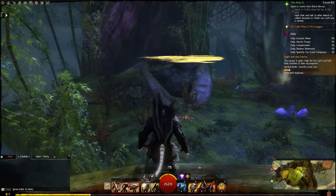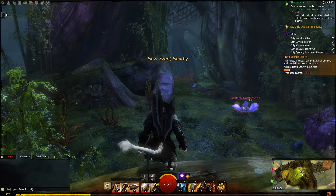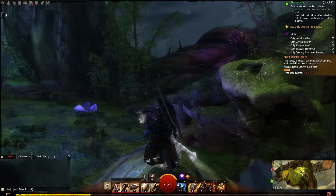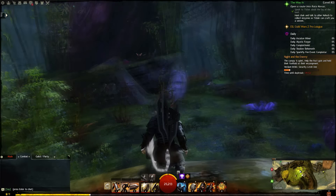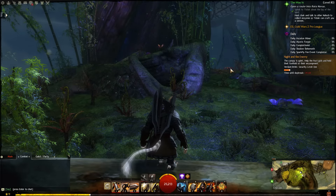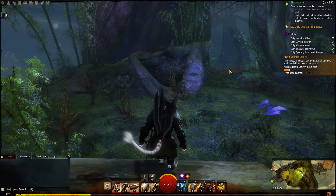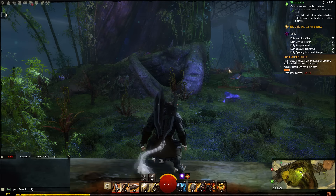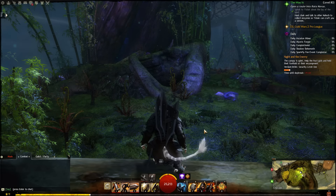And here we are at the first platform in the canopy. This area is mostly filled with electric and fire wyverns and is very painful. But there is usually one juvenile fire wyvern back in this corner — if you can clear out all the other wyverns you can tame it or try to grab it as a ranger.